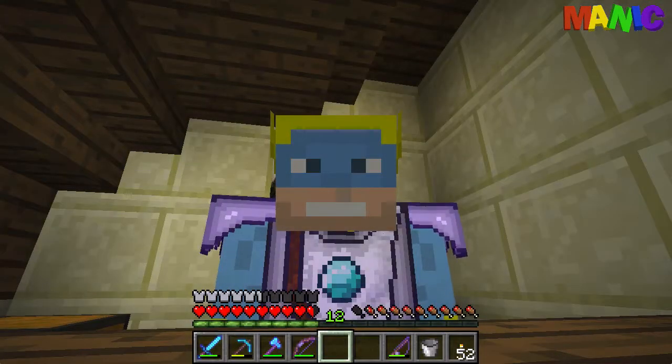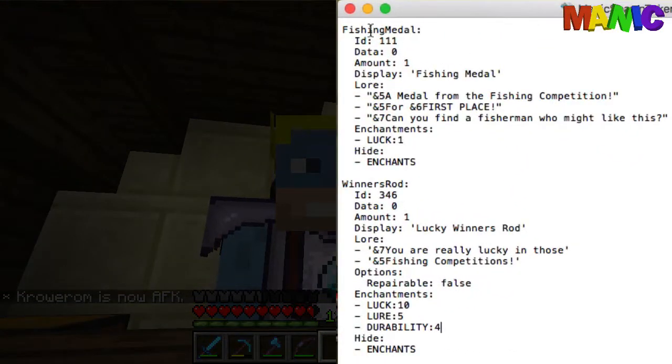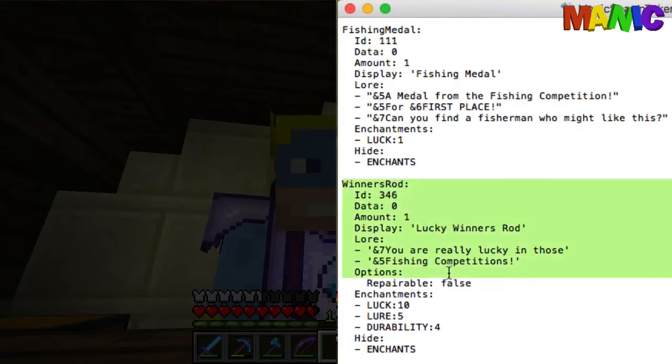Welcome to my office. I've created with MythicMobs these items. First of all the fishing medal, which is a lily pad with the name 'fishing medal', it's got three lines of lore and a hidden enchant — Luck 1 — which doesn't do anything, just makes the item glow. The winner's rod however is a fishing rod with a display name of 'Lucky Winner's Rod', two lines of lore, it's not repairable, and it's got three enchantments — Luck, Lore, and Durability — all hidden.